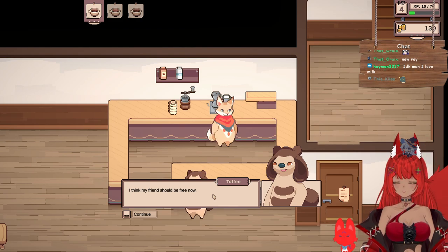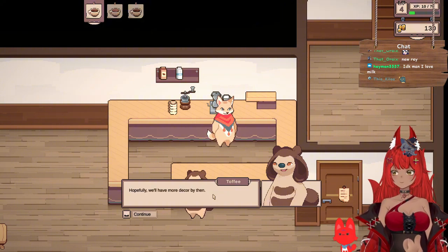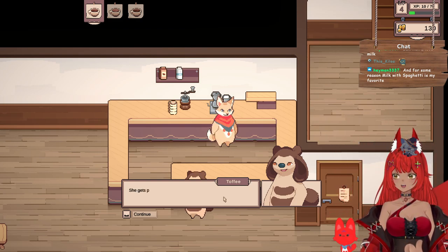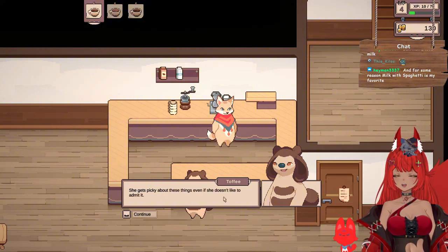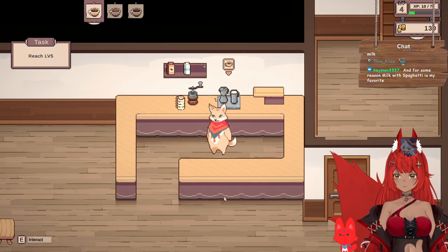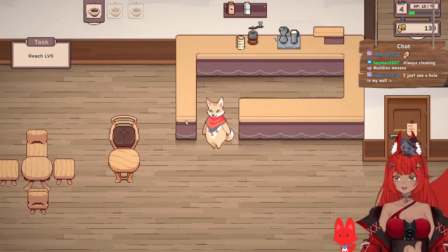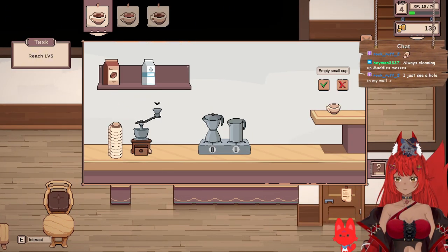'I think my friend should be free now — she'll be thrilled to meet you. She's the one I learned about you from in the first place.' Hi Killos! Hopefully we'll have more decor by then. Reach level five — am I just making coffee for myself now? Okay, I got a new table. Alright, so we have to reach level five, so I guess we'll just make a bunch of macchiato.